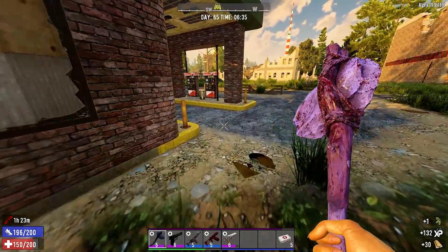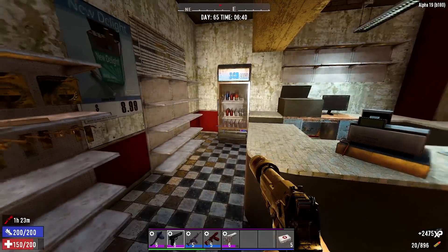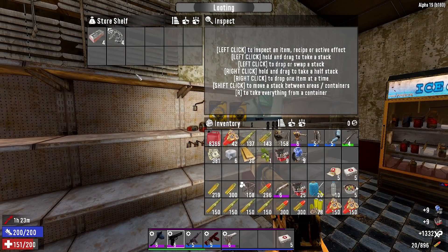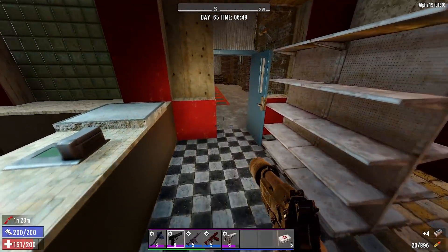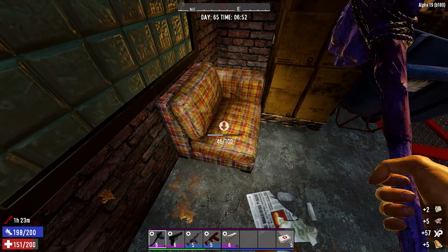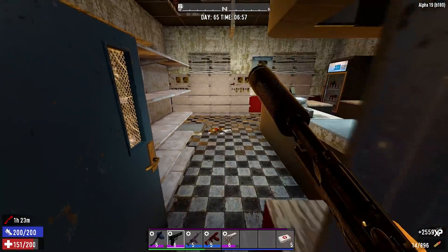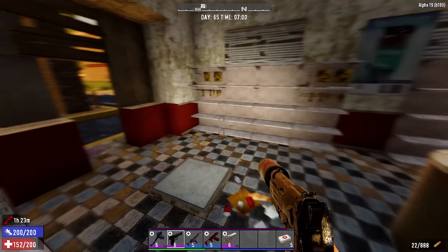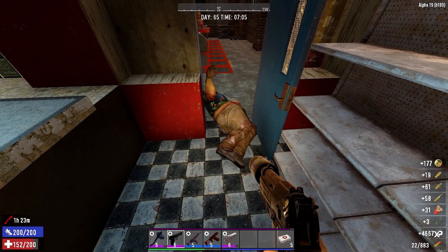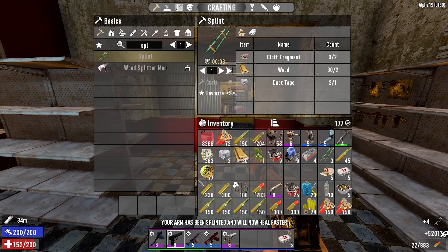I got wood, now I need cloth. Found some duct tape too. That's good stuff at the old convenience store - just find yourself an old stanky couch. Made a couple of splints. Oh, much much better!